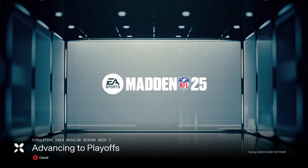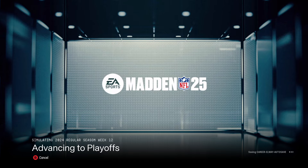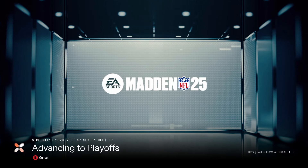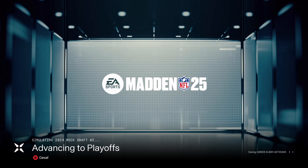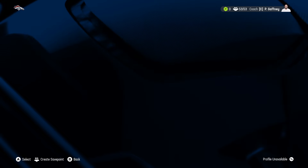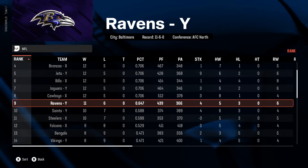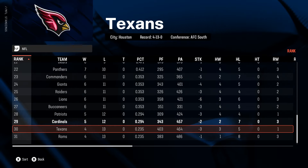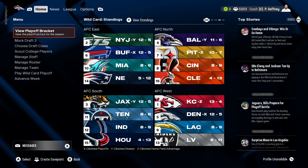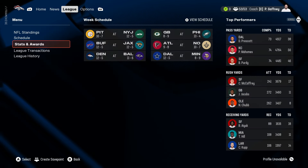Shout out to EA Sports for fixing Madden this year and actually improving franchise mode. Offline franchise mode used to take simming a whole season five to six minutes. Now it takes roughly around a minute and a half - absolutely amazing. This simulation, they went 12 and 5, which is more realistic when you add John Elway to the squad. I called them a fringe playoff team - I was wrong. Apparently a good quarterback can take them past fringe playoff status. They're 12 and 5 but they are the fifth seed.